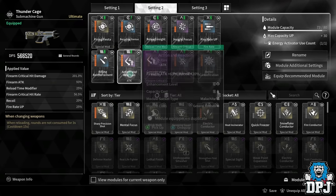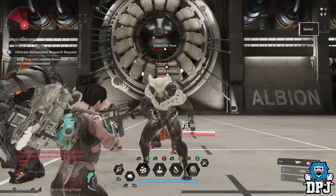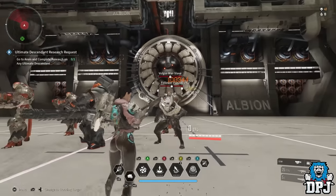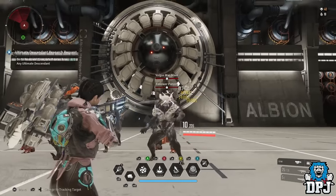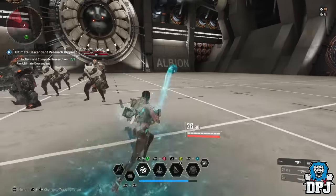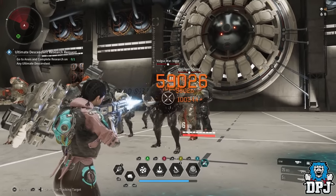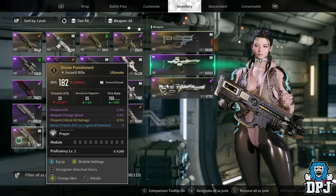I went with Firing Fiesta instead: when reloading, rounds are not consumed for three seconds, on a 15-second cooldown. This gives quite a lot of extra DPS since you're not wasting bullets. You can see after reloading, bullets don't go down for a big portion of time — you're putting out a hell of a lot of damage. It's worth choosing in general just because it gives you more bullets before having to reload.